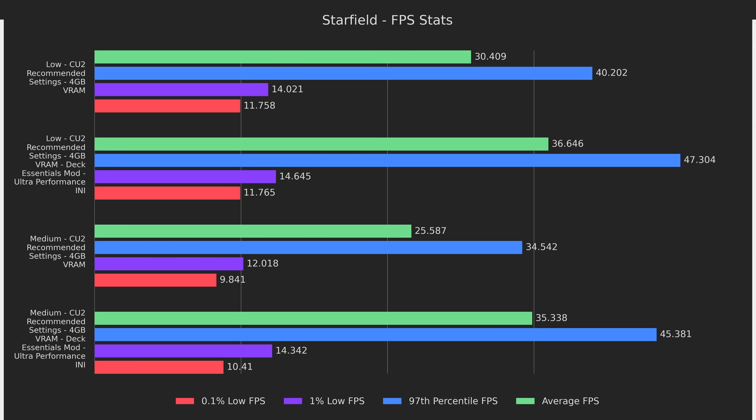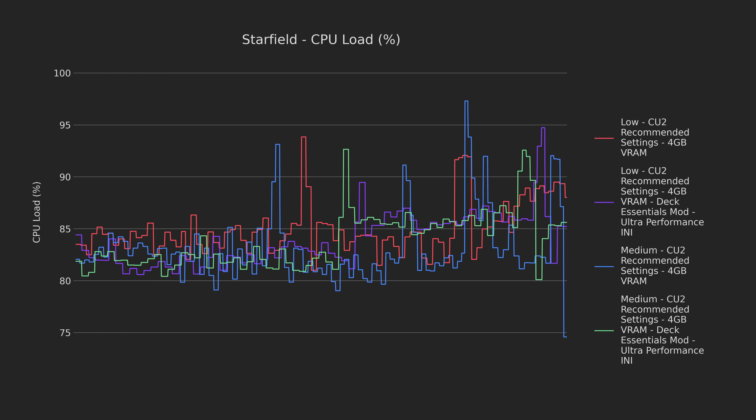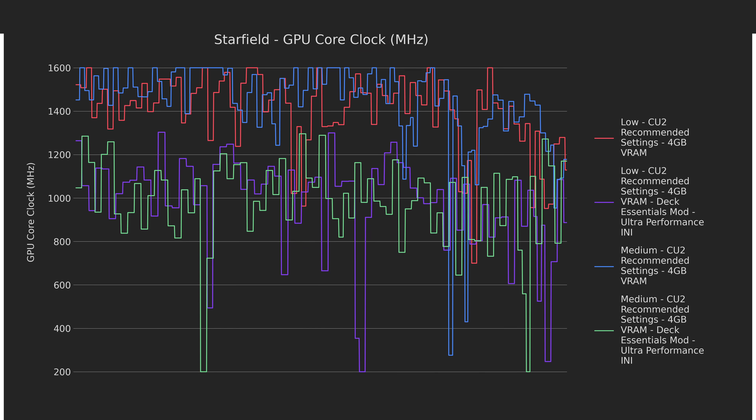Here we can see why we went through all the trouble. While the visual quality of the game definitely takes a hit, it performs much better. The averages increased by 25% and 38%, while the 97th percentile results increased by 18% and 31% for low and medium respectively. Despite that, the lows barely budged, clearly signifying that loading stutter is a major problem with Starfield no matter the assets used. The CPU load looks identical, but the GPU load is much lower with the mod active, clearly showing that it's doing its job and making Starfield much easier to run.